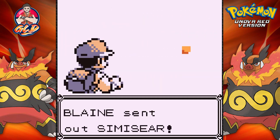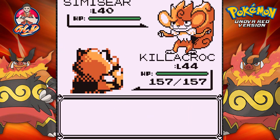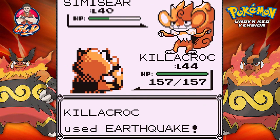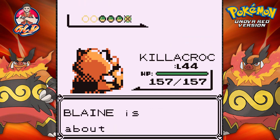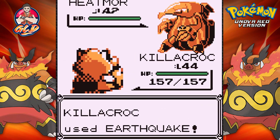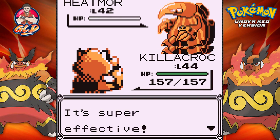Look at this guy — he looks like a Super Saiyan 3, too bad he's about to get an ass-whooping. Earthquake attack — that does it! And here comes Heatmor. Continuing with Krookodile — Earthquake attack for the win! Krookodile does it — Heatmor has been defeated.